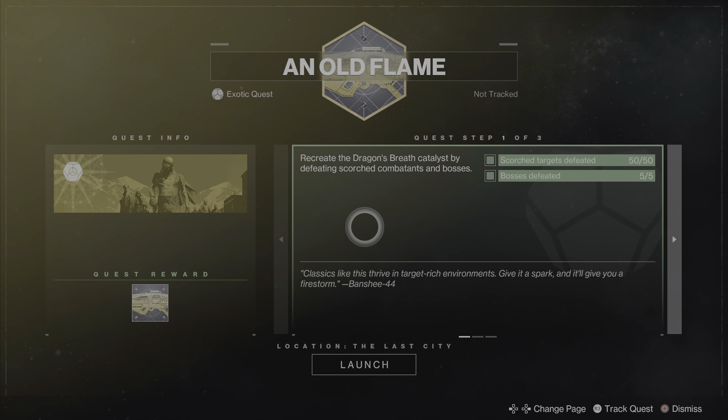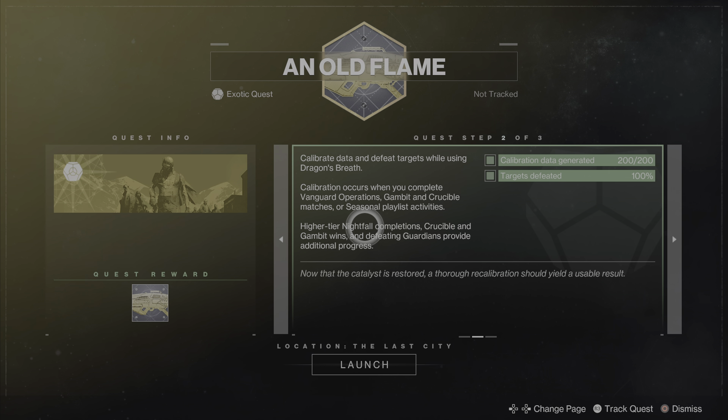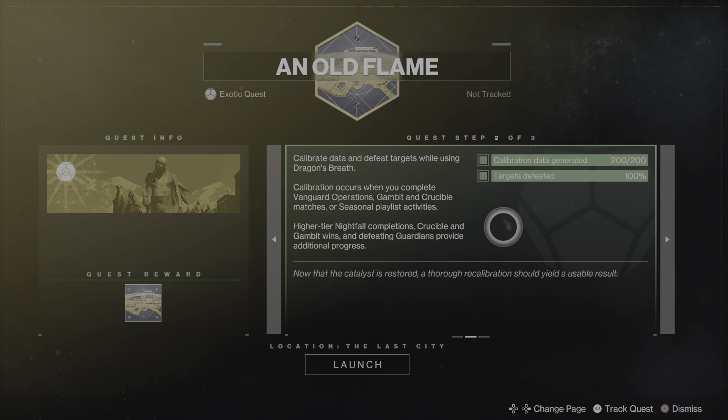These season pass exotic catalyst quests are typically three-step quests. The first step is typically to defeat targets — for this one specifically, you have to defeat 50 targets that are scorched and defeat five bosses. In the second part, you have to calibrate data by doing the core playlist activities and defeat targets with Dragon's Breath. The calibrating data part takes the longest.